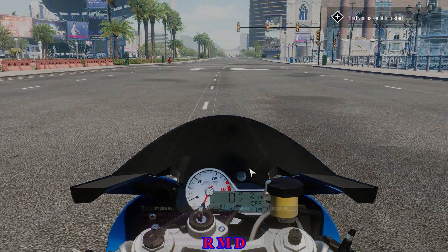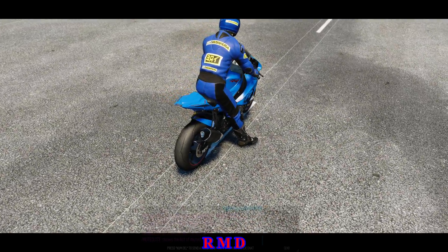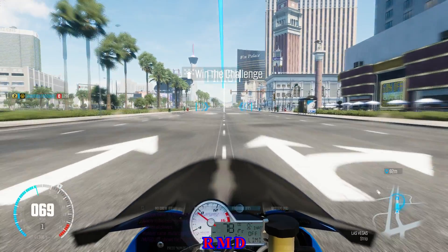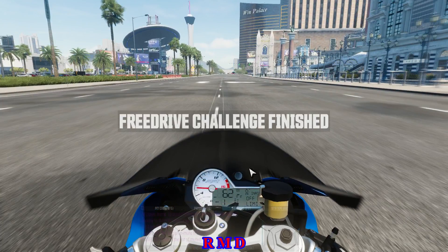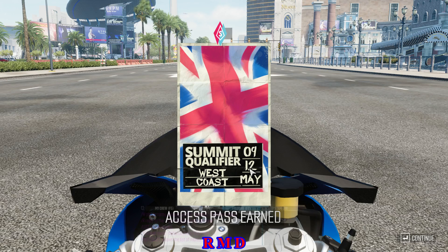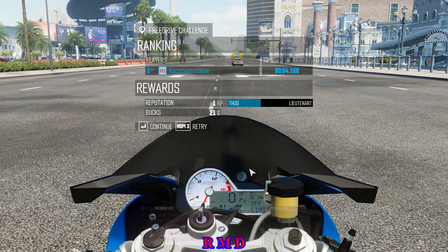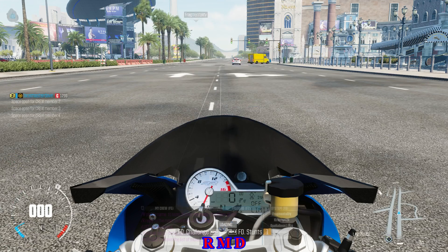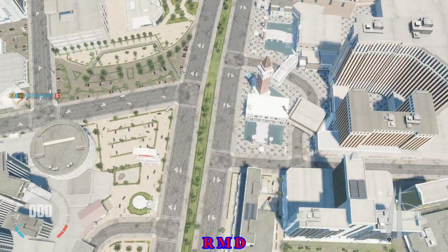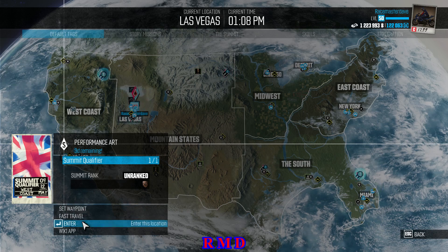We retry, and that should unlock us an access pass for the qualifier. Summit qualifier at the west coast with a British flag. So I'm assuming we're going Lotus, Aston Martin, maybe TVR — that's what I'm expecting. There was one car I didn't have yet, which was the Aston Martin Vanquish. I bought it earlier. It was 40% off and I think that was for a reason. We have just earned an access pass so we can enter.